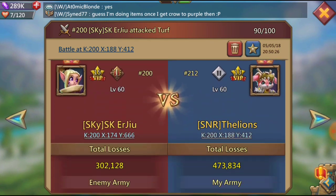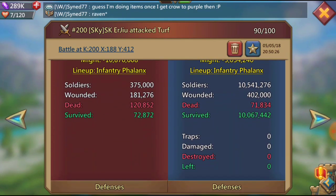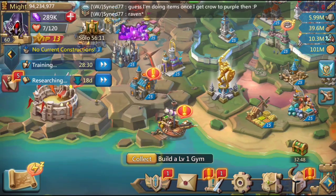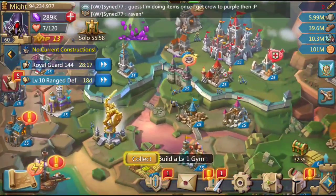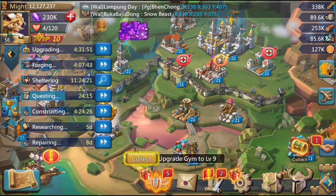Ten million is a good goal to start trapping, but you can trap with around five million troops — you're just not going to trap most people's leaders. Their leader is going to get away, which isn't a big deal — you're still killing a ton of their troops. And if you have a t2 frontline you probably won't lose any troops.